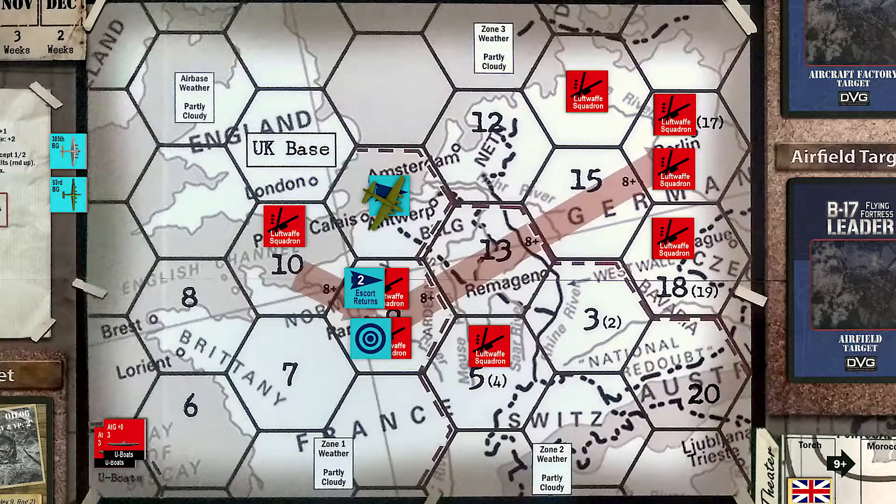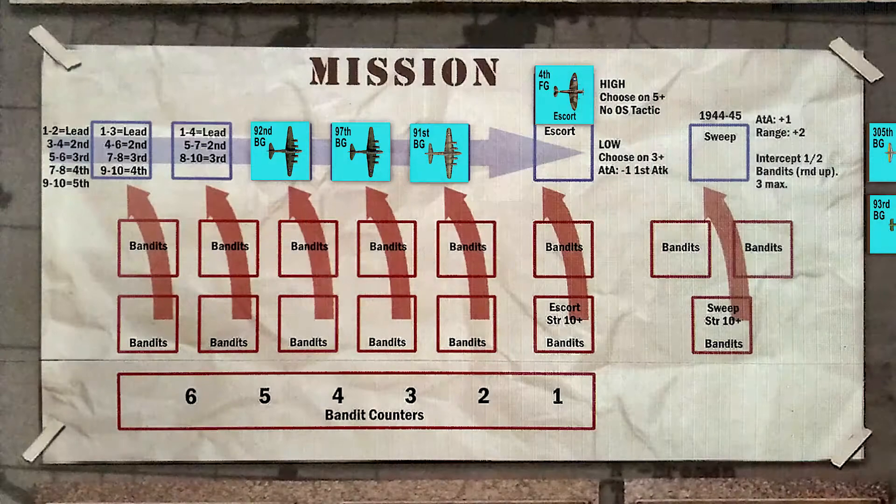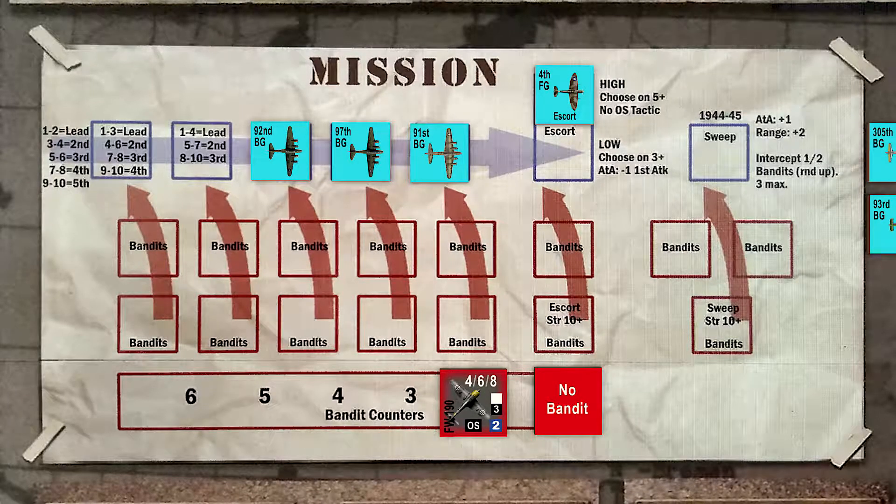Our groups cross the coast and arrive in the target area. For the first time in the campaign, the Luftwaffe scrambles and rises to meet us in combat. Two squadrons are activated, so we draw two random bandit counters. We draw a no-bandit counter and a veteran FW-190. The no-bandit counter is discarded, but now our boys are going up against some of the Luftwaffe's best pilots.